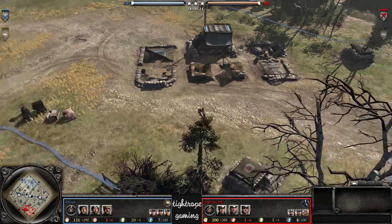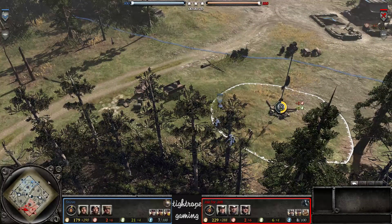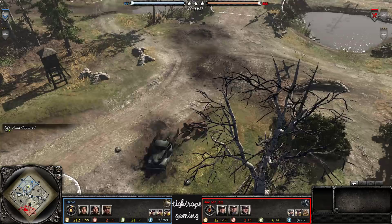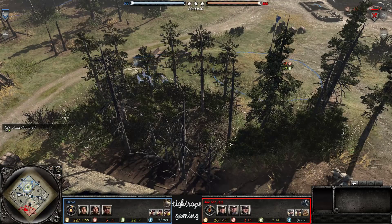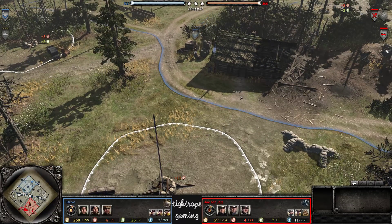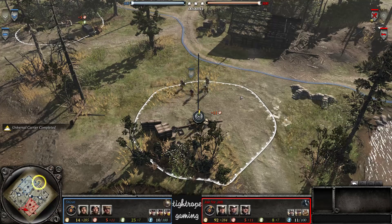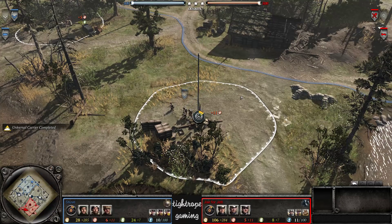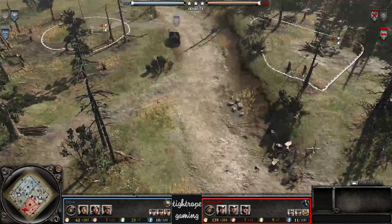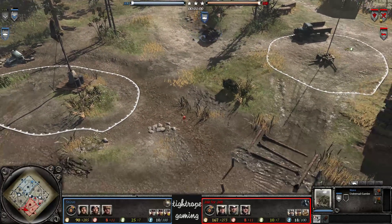Alright, this is round two action between Stu and J4Jets in the third qualifying tournament. Stu is going as the Brits and he's going for a Universal Carrier first. I've never seen him play Brits — every time I've seen him stream he's been playing Soviets or OKW. If there's a map to use Brits on versus OKW, it's this map for sure. He's running the UC straight to the outside looking for the Kubal.